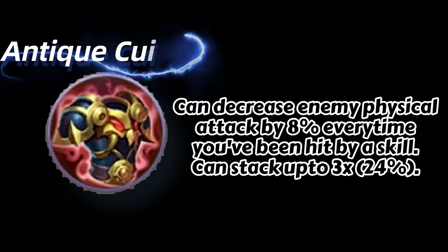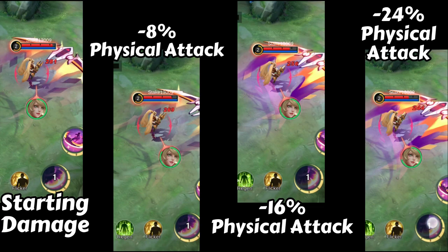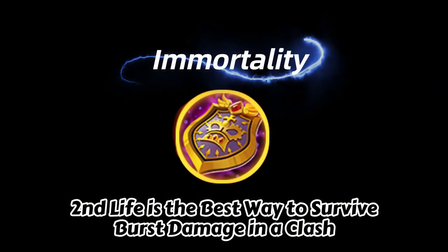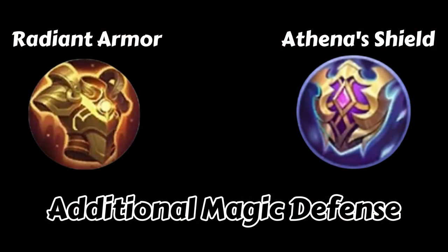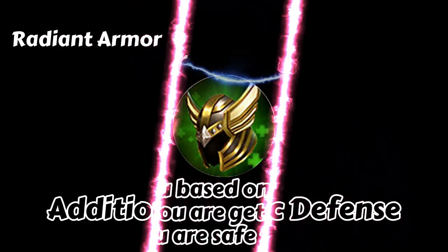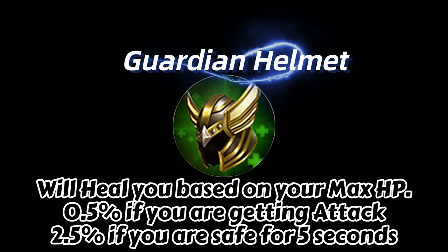My fifth item would be Antique Cuirass. This is one of my favorite items for tank Ruby since it can decrease enemy physical attack by up to 24%. When the enemy casts a skill on you, the damage they deal to your team is reduced since it directly decreases enemy stats — it helps not just you but your whole team. My sixth item would be Immortality, since having a second life is really useful in the late game. For spare equipment, I would choose either Athena's Shield or Radiant Armor depending on what I don't already have, mainly when the enemy lineup has a lot of mages. My last spare equipment would be Guardian Helmet, which I build when up against heroes with a lot of penetration or true damage, or when my team has no healer.